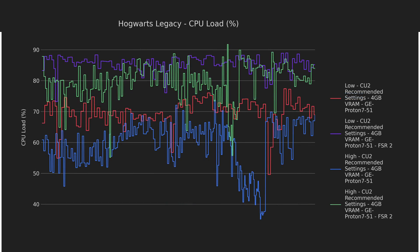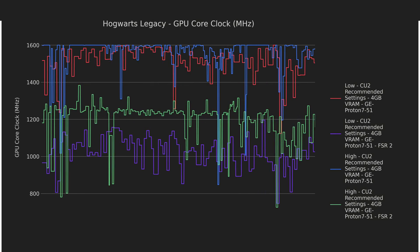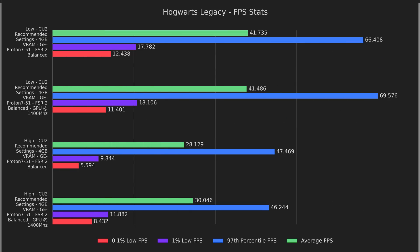The CPU is doing much more work with FSR enabled on both presets, bringing it up high enough to become a candidate for the bottleneck. The GPU is on a family vacation to Disney World, with both FSR-based presets coming in at around 60–75% GPU utilization. Going off the high CPU and low GPU utilization, I thought that pinning the GPU lower might help — and I was right. Pinning the GPU to 1400MHz while using FSR boosted almost every result, with averages on high finally touching 30fps.